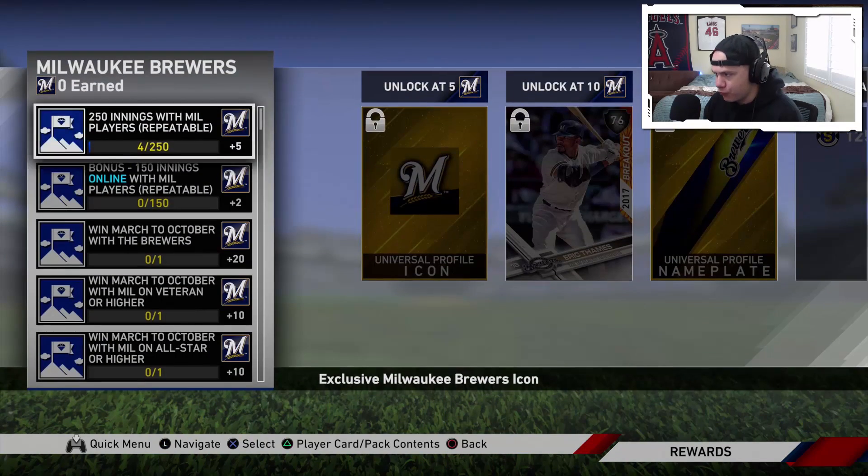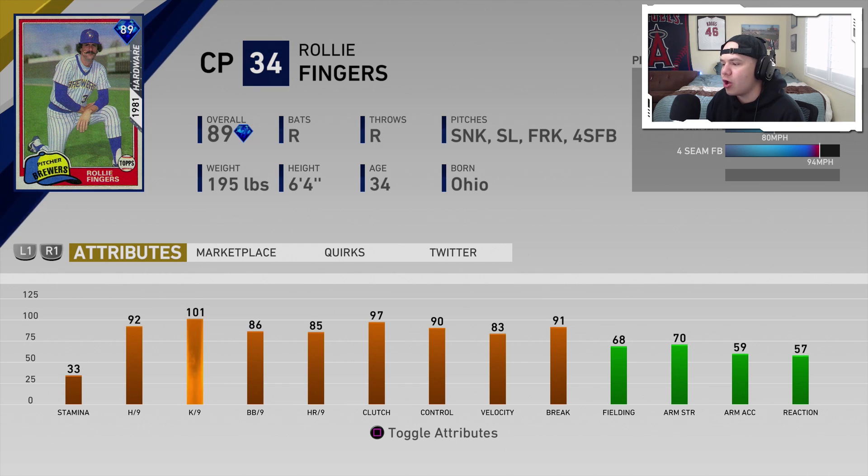The Milwaukee Brewers — the Brew Crew — 89 overall Rollie Fingers. One of the better relief pitchers you can get in the game at the moment. 92–101 hits and Ks per nine with 86 walks per nine, 83 velo, 91 break, sinker, slider, forkball, and a four-seam fastball. He might be freaking disgusting this year — he wasn't that good last year, but he might be nasty this year.